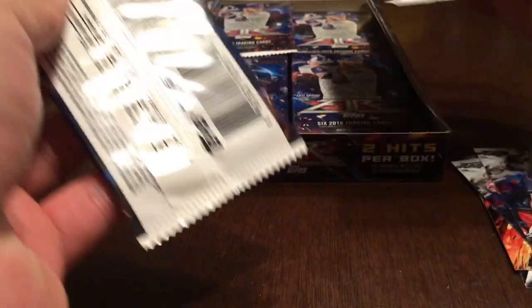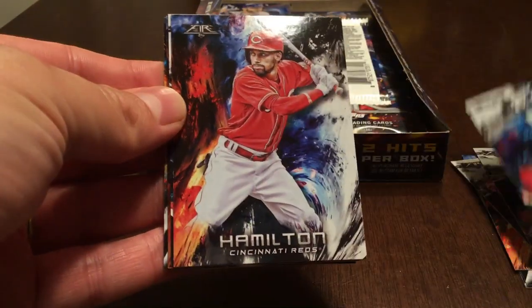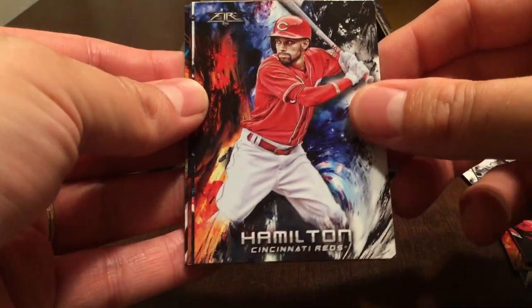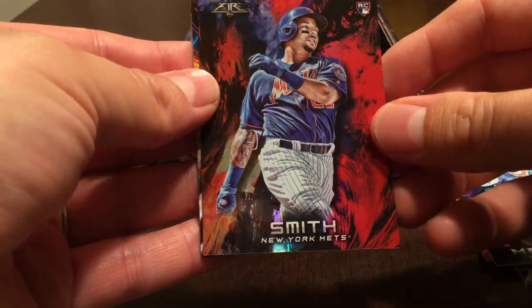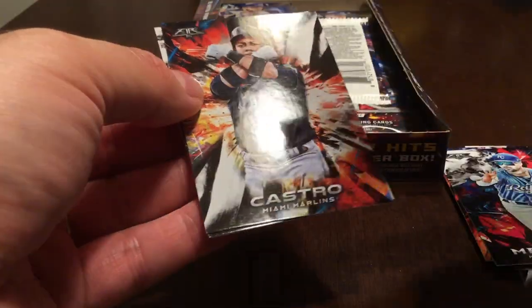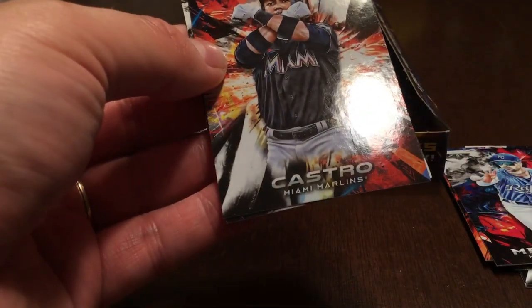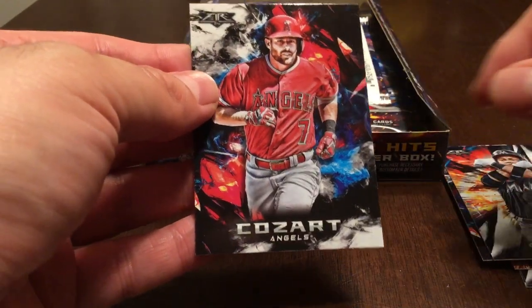Pack number two: Austin Hayes rookie, Billy Hamilton, Whit Merrifield, Dominic Smith. And this one is the red one, which I believe is called Flame — that's a Flame parallel. Starlin Castro and Zach Cozart.